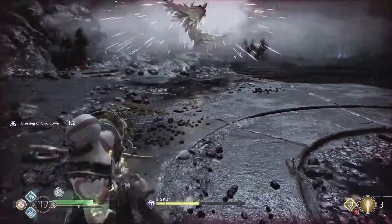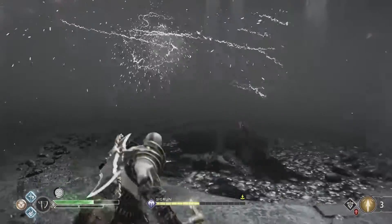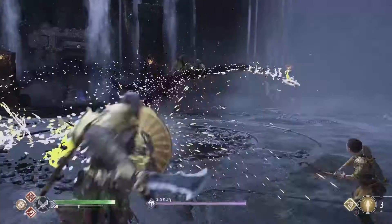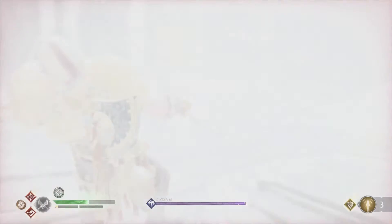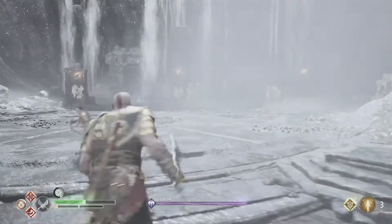Her blinding attack makes the arena foggy, which makes her harder to spot. Keep firing electric arrows at her as it makes her slightly more visible and easier to dodge. Her AOE attack unleashes unblockable energy and takes off a ton of health — this is almost unavoidable if you miss your opportunity to interrupt her with arrows.